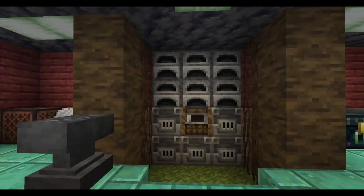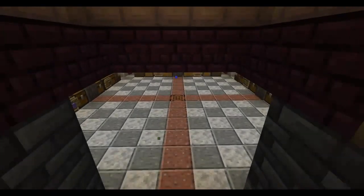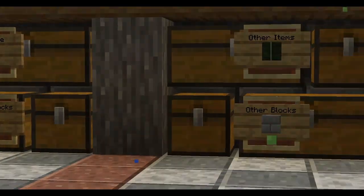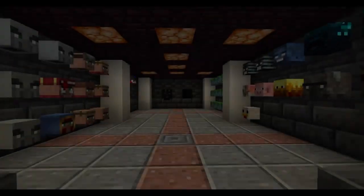And this is my furnace wall, which has a lot of furnaces. This next room is my storage room — yes, I have two — which contains a bunch of blocks that I've collected over the months.